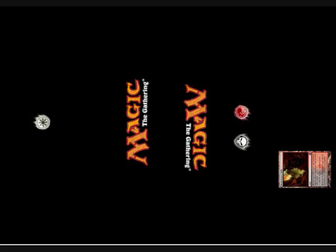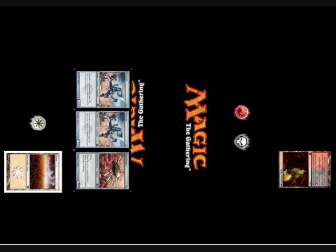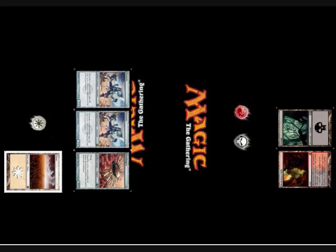So game one, we both drew seven, we both kept, and I rolled and chose to go first. I played a Black Cliffs and then passed the turn. He played a Plains, two Memnites, and an Ornithopter and passed. I played a Swamp and put it back to him.